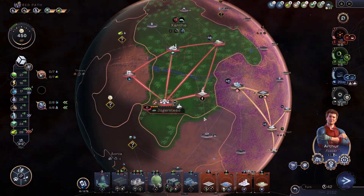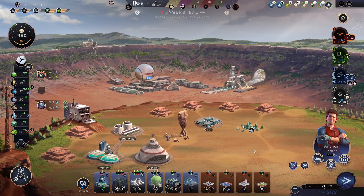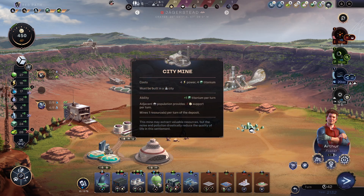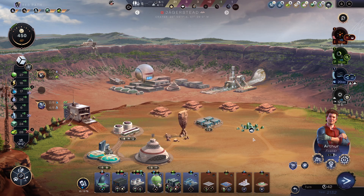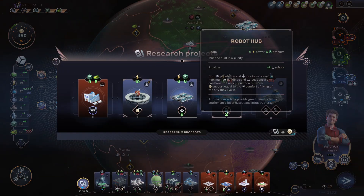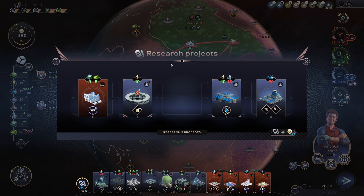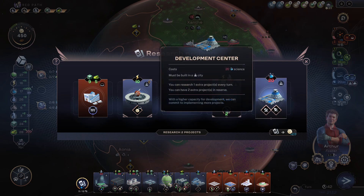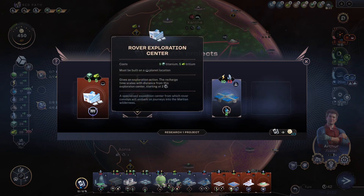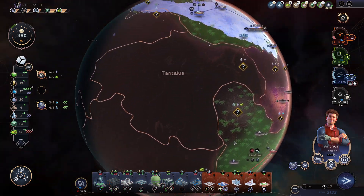Where do we put it down? Somewhere where we're not going to have like more than one population. We have a titanium deposit here — I should grab that. So there's the robot hub, we need that. There's the development center, I definitely want that. There's a rover exploration center, I definitely want that. So things are looking pretty good right now, those three things are really, really nice.